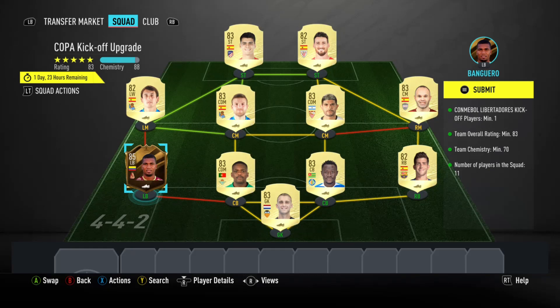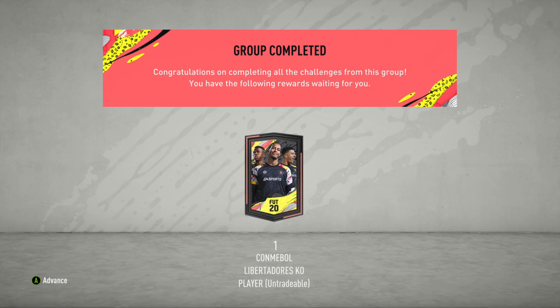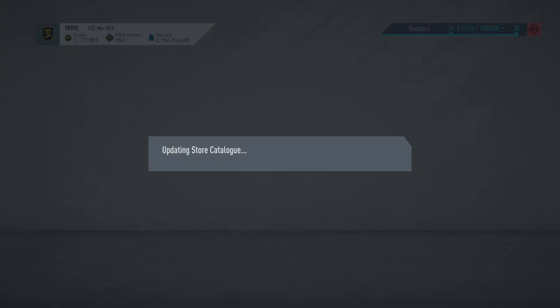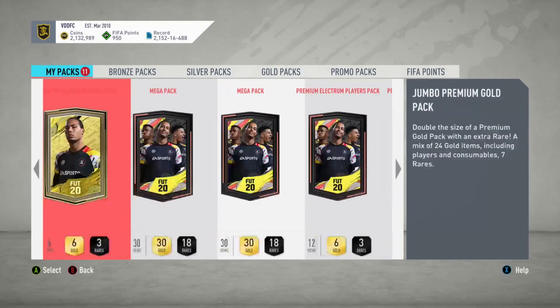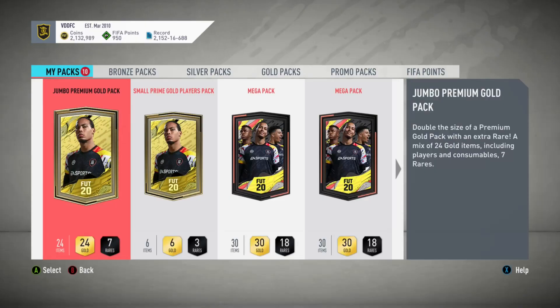Wasn't planning on making this video but EA drops this CONMEBOL upgrade pack where you exchange an 83-rated squad with one of the CONMEBOL kickoff players and get a chance at a better one - we were looking at Tevez or Lopez. I ended up doing my key matchups and the away rewards, and they ended up with 11 packs in the store so I thought, why not record this and see what happens.